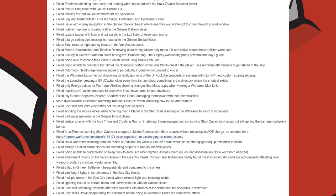They fixed a hole in a map due to missing walls in the Grineer Galleon Tileset. Texture issues with floor and rail assets in the lower halls of Ascension Rooms. A large ceiling pipe missing its material in the Grineer Sea Lab Tileset. They made fixes towards high latency issues in the Vox Solaris Quest. They fixed Mesa's Peacemaker and Titania's Razorwing deactivating melee-only mode if it was active before those abilities were cast. They fixed the Osprey in the Octavia Anthem Quest having the Hunhow tag.